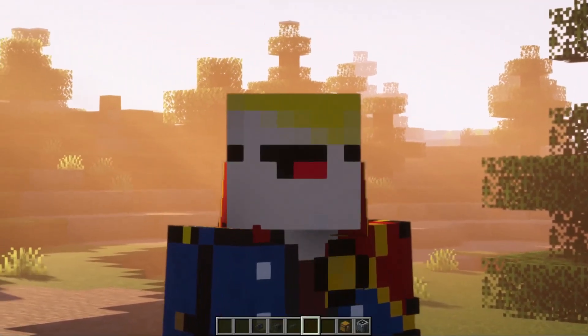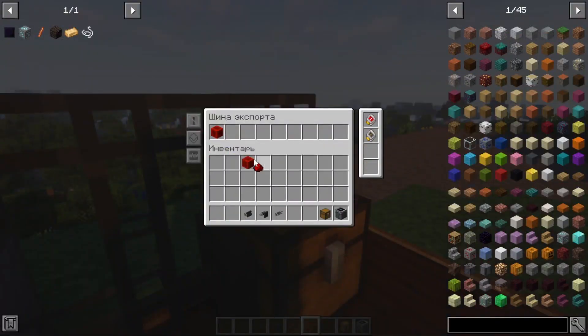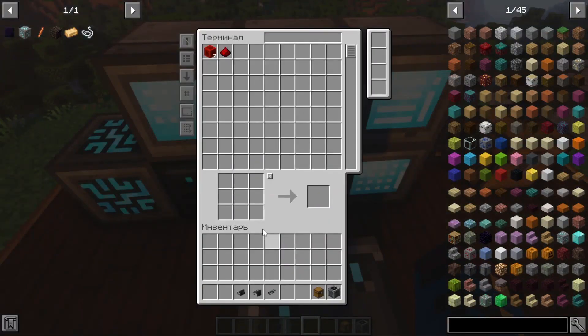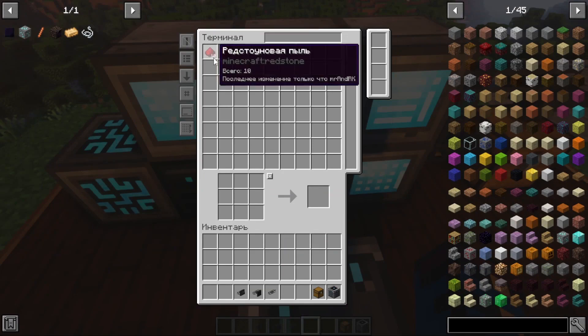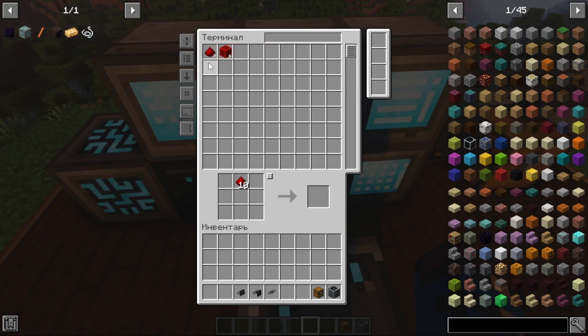Then we'll just repeat the same thing with Redstone dust. We take one Redstone dust and install it in the regulator slot. We put all the resources into the system, and please note that now we have it all looped — instead of one dust, we will constantly produce nine, and the system is closed.